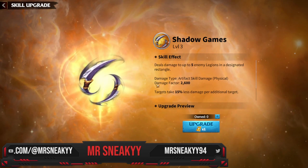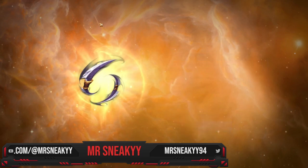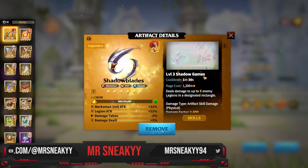Shadow Blades can be obtained easily through gold keys and the daily rune system via the monthly or seasonal pass, allowing you to level it up really fast. It's exceptional in PvP and even better in raids — it's the best artifact for archers, giving the most stats and best damage output, plus a great nuking ability.